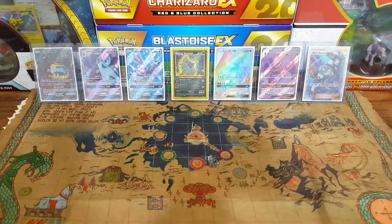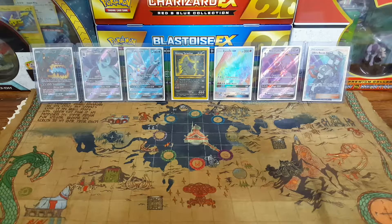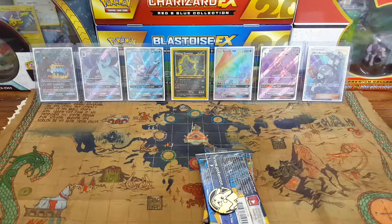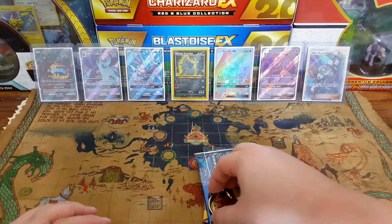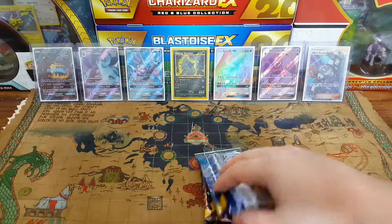Next we're gonna be opening up this Sun and Moon Base Set blister. We got that little Pikachu-looking coin and the promo is Togedemaru, looking cute as hell. Got the Pikachu coin to put with the Shaman coin.